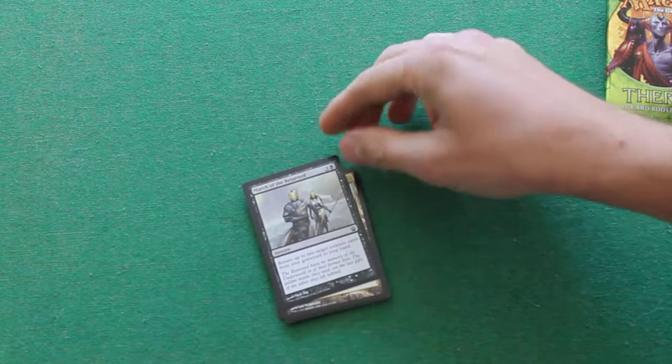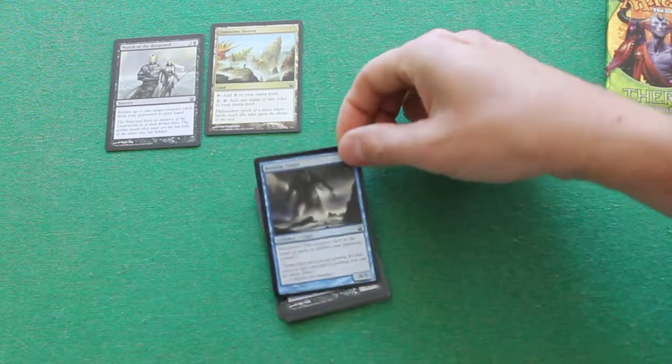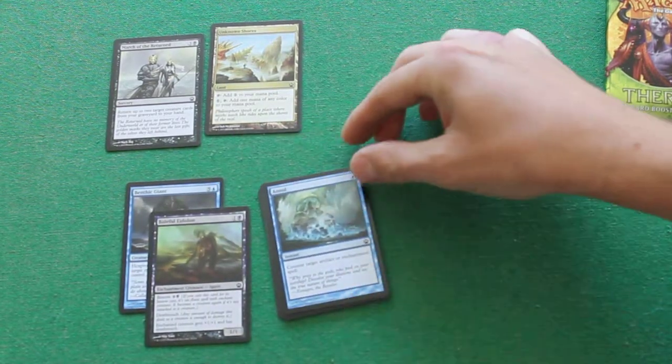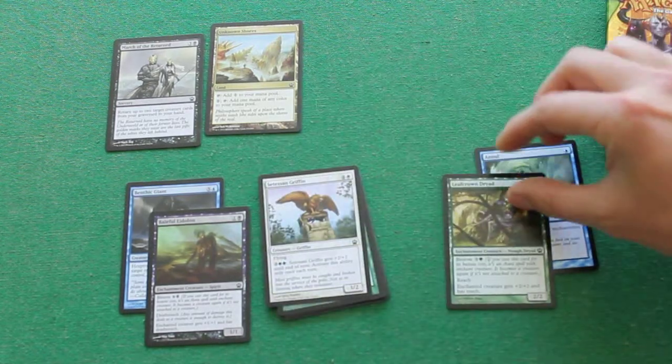Much of the Returned. Unknown Shores — meh. Benthic Dryin, can be alright. Belfort Eidolon, yeah, this can be alright. Anul, can be alright. Leafground Dryad, yeah, this is pickable.